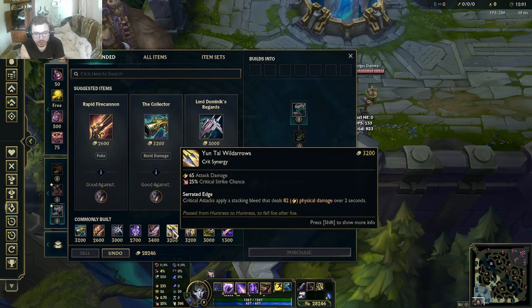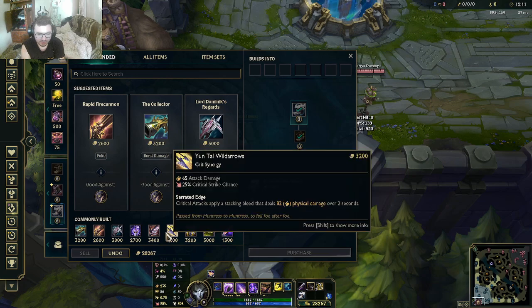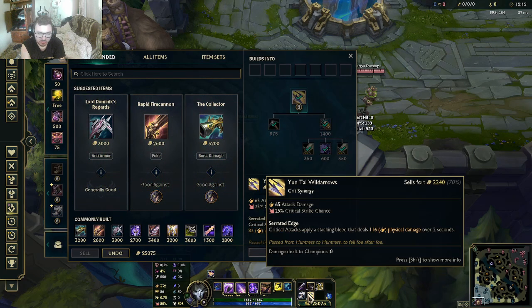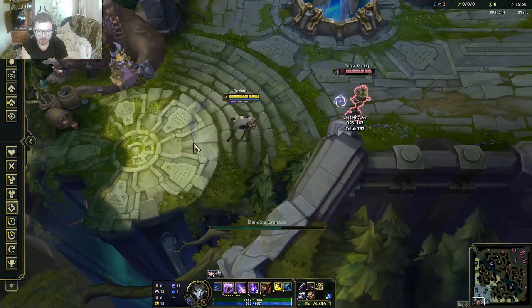The question is, is Junta Wild Arrows better than Lord Dominic's? It's weird because your R crits but it doesn't apply to the bleed, which is kind of weak. It's just a 5 AD difference, and the passive is somewhat useful in the late game, but it's not really a second item. Often Rapid Fire is the call if you need that extra range, but Lord Dominic's is fine too — both are literally fine depending on what you value.